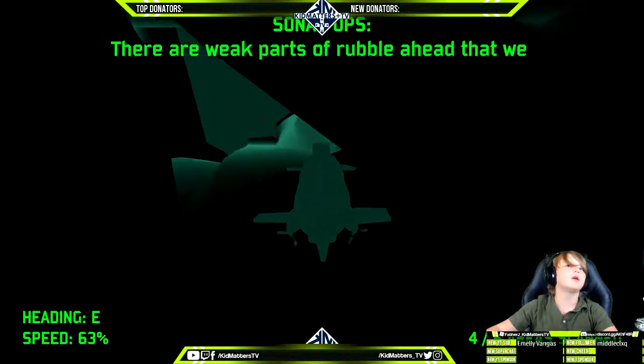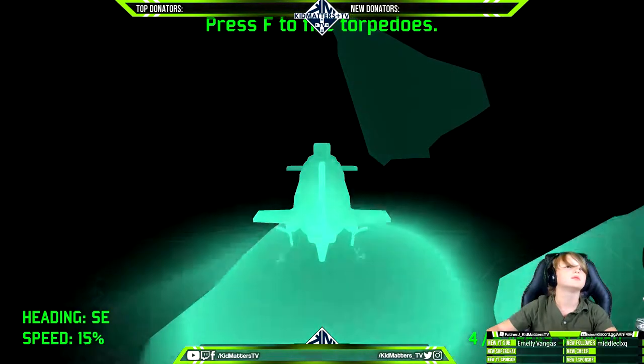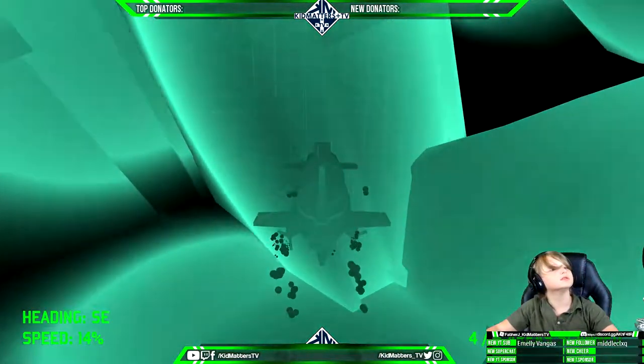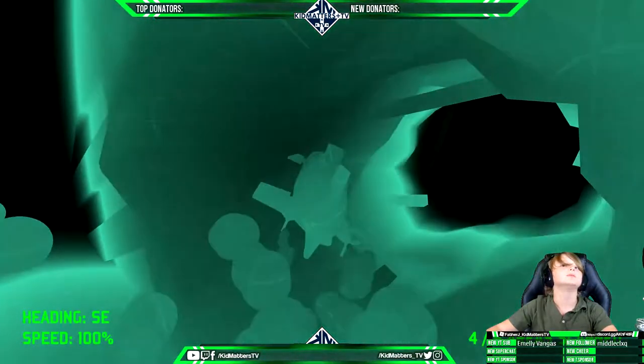Uh-oh — there are weak parts of the rubble ahead and we can blast through with our torpedoes. I'm highlighting them for you — press F to fire torpedo. So how do we use the missile? Fire! Oh, that makes sense. Oh wow. Laggy game.